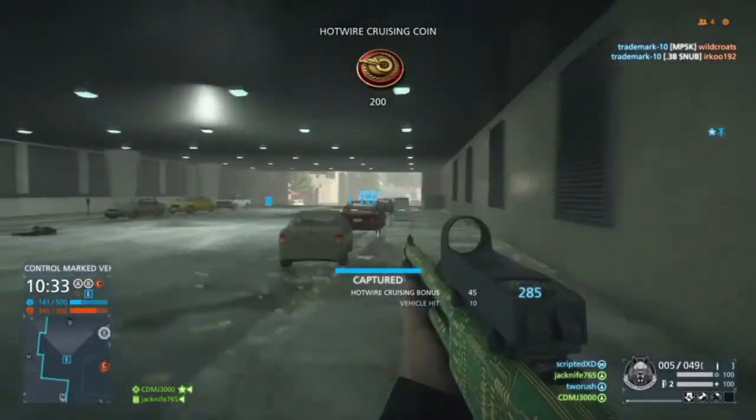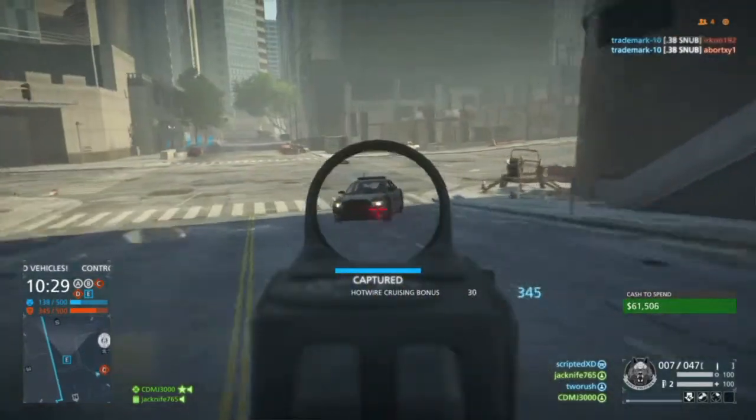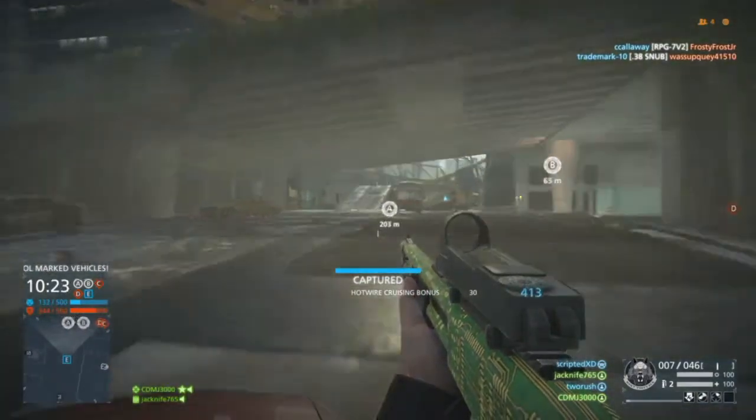I'm pretty sure these are all the callouts, but all you do is whatever you do to highlight an enemy — you look at the box and press that button. That is all guys, and peace, enjoy these hilarious callouts.